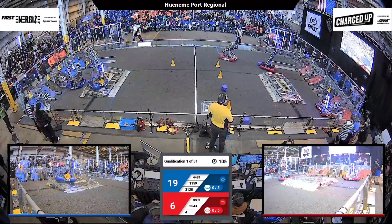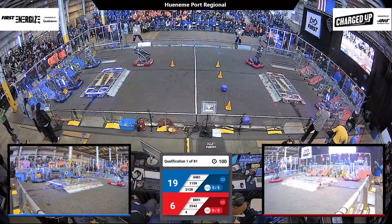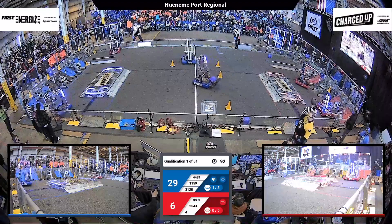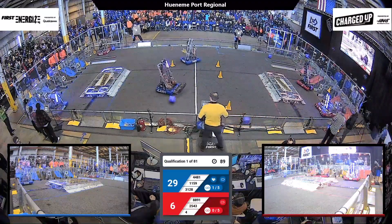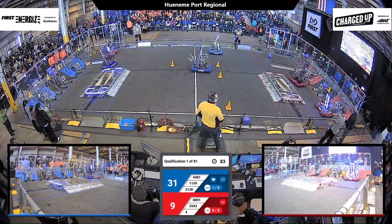That top row is more points than the middle row, which is more points than the low block. These bots are trying to get five sets of three — they're called links. The more of those cones and cubes you see in a row, the higher their score will be and the lower the threshold for ranking points. Everybody wants those ranking points early on in these matches.